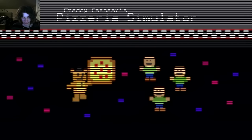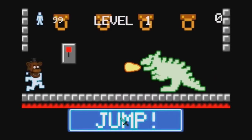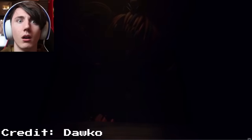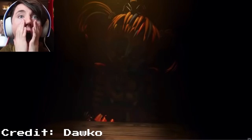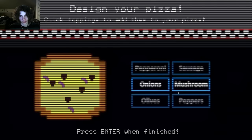FNAF 6 was released as somewhat of a prank by Scott, with the community thinking it was just another joke game like the FNAF 3 hoax from years prior, but it shocked the community as a full-on sequel to Sister Location. Though, the title of Pizzeria Simulator wouldn't be a complete lie.